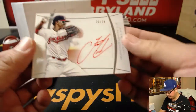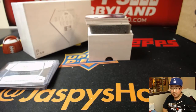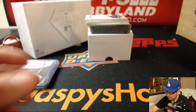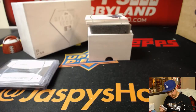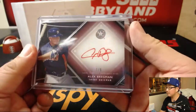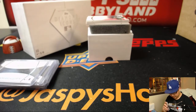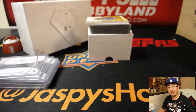23 out of 25 — Francisco Lindor, red ink autograph. One out of 25, Alex Bregman — that's going to be a train whistle for someone. 18 out of 25, Tim Raines, red ink autograph. Then we've got a five out of five, Franklin Barreto — another train whistle for somebody.